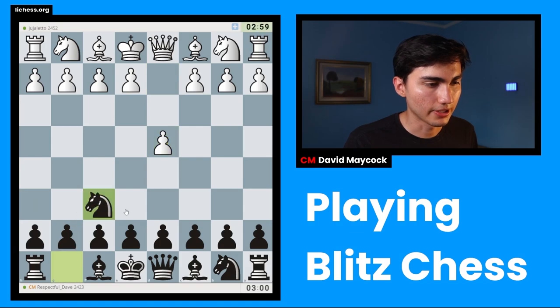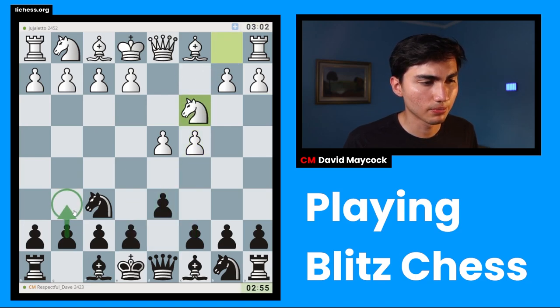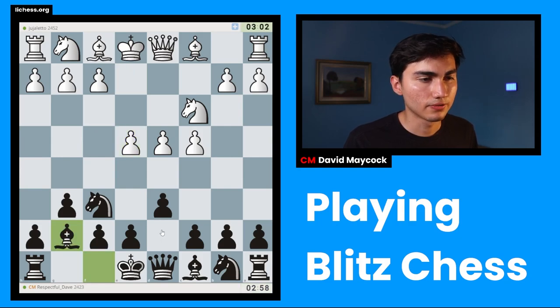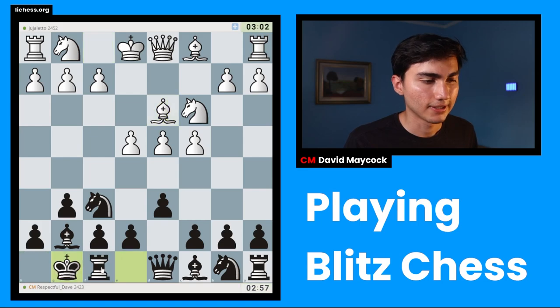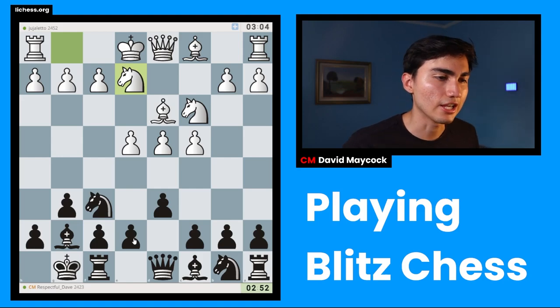We're playing with the black pieces. We're going to play Nf6 against D4. C4 was played — I can play C5, which is something I usually play, but this time I want to play some King's Indian stuff. Then we play D6, Bg7. Very often this transposes to Pirc stuff. They go hand in hand. And I think what my opponent is going for is something called the Sämisch.